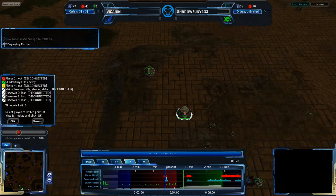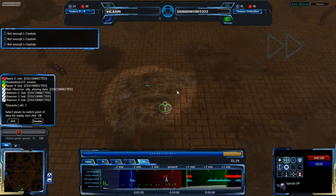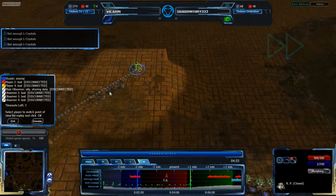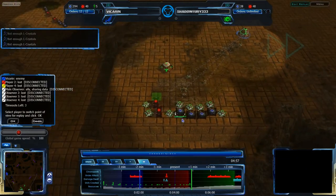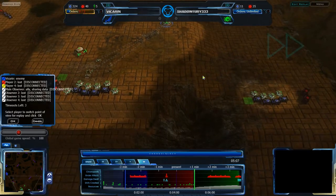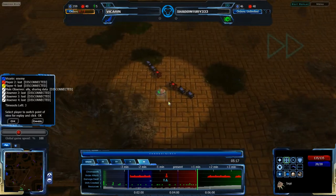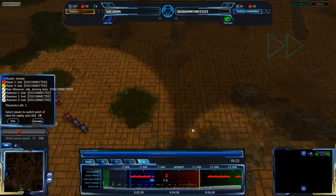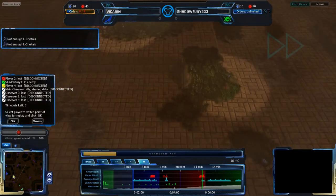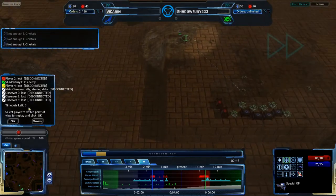Shadowfury looks like he's aborted the idea of getting early advanced structures, but not the idea of getting an early reef. At the 1:33 mark, Vikran is going for an attack with special ops. Shadowfury, further in the future, is building up his QPRPs in his main base — building 3 QPRPs and has 10 LCRPs at 5 minutes rather than 2 minutes in. This means less expansion explosion. A mound coming up will let Shadowfury see Vikran's assault force coming. Vikran has aborted his attack but will be sending it out again with more units about 3 minutes later.